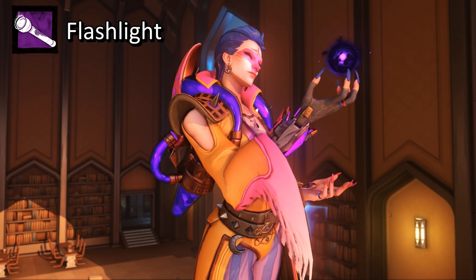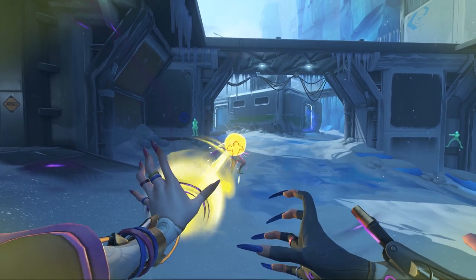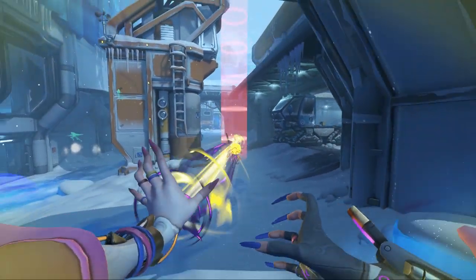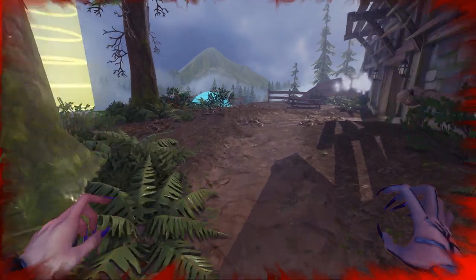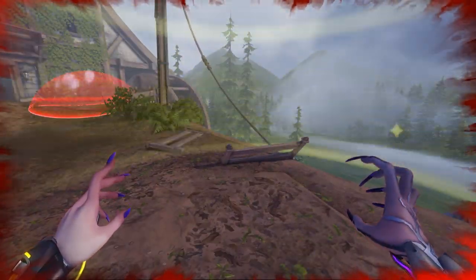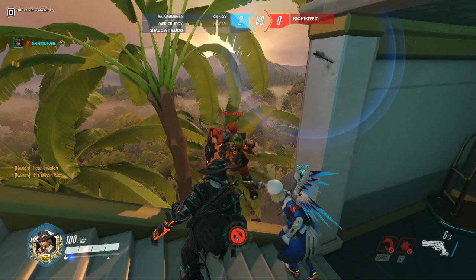And our final survivor is Moira. Her perks are Flashlight and Adrenaline. Moira's Flashlight can blind and stun the killer if they're facing her direction. She can also blind the killer while they're carrying a survivor to force them to drop the survivor. Adrenaline triggers when the last generator is completed and grants Moira a speed boost, revives her if she's down, or heals her if she's injured. That's it for the survivor perk breakdown for my Dead by Daylight Overwatch game mode.